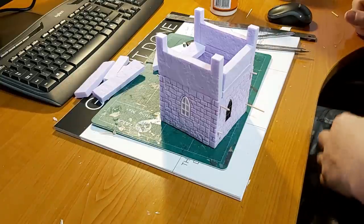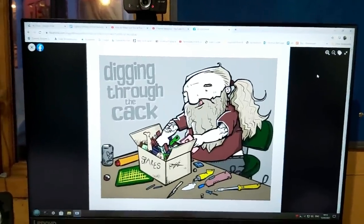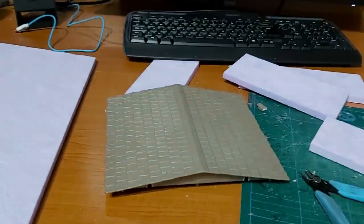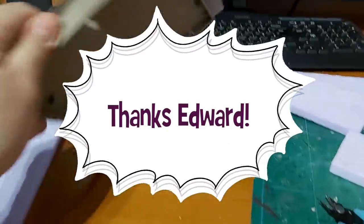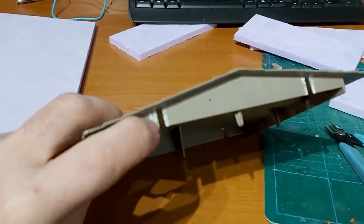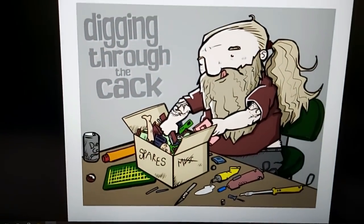Those of you who watch a lot of my Necromunda videos will be thinking - where's the 'digging through the cack' in this series? I have got some cack going on this model. For starters there's this - I think it's a Playmobil roof, given to me by a cack donor. I'd been saving this for a model, and actually this would be really cool - this is going to be the roof on the abbot's house. I just need to work out how I'm going to fit it around all the polystyrene. I've trimmed off some plastic bits so it goes flush. So for those of you who are missing it - now is the time to go digging through the cack!